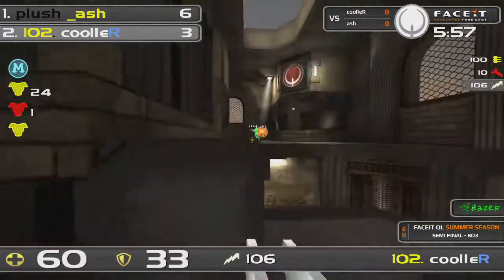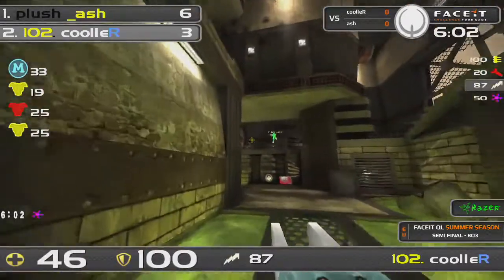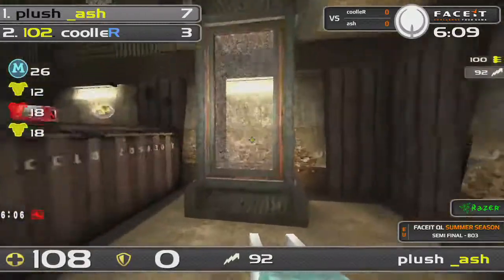Cooler has to go for the mega — there it is. Ash is there — he's going to take away the mega from Cooler! Cooler actually had an opening, but he does get the run instead. Ash takes him down — that's really heartbreaking for Cooler because he was really coming back into it.